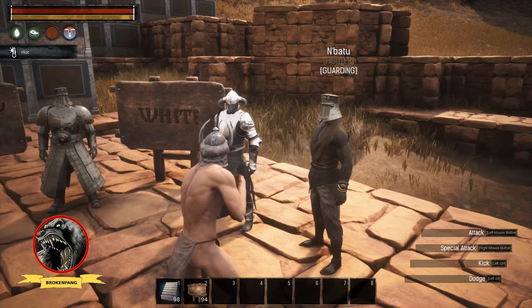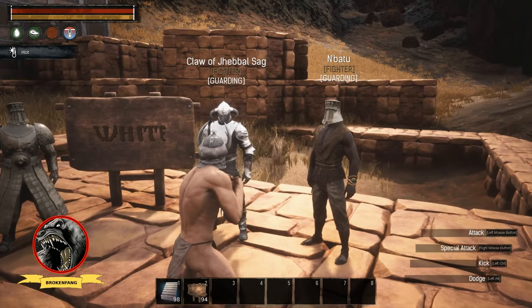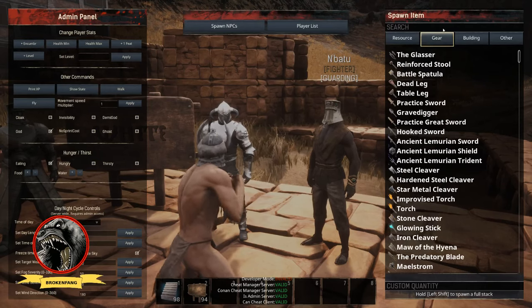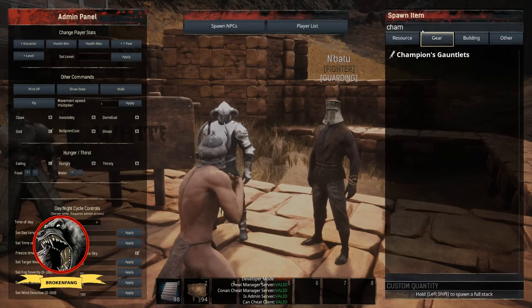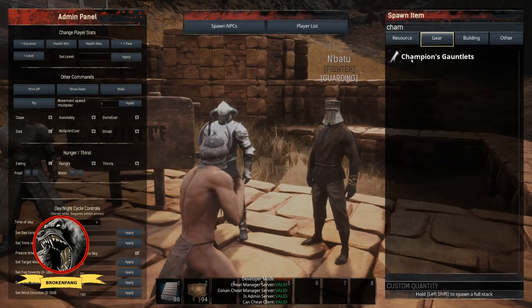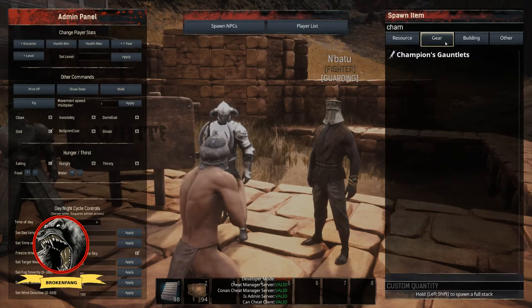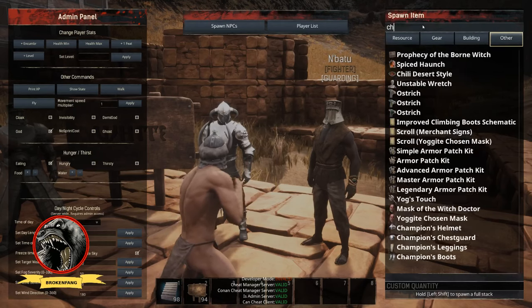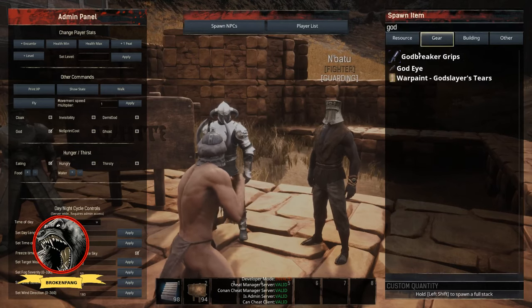Back to my original topic — if a developer or someone from the Funcom team is watching this: if I go into the admin panel, this speaks to attention to detail. If I type in 'champ,' I have gloves. But then in the other category I have the entirety of the rest of the armor set. These should absolutely be together — why are the gloves by themselves and the rest of the armor in the other category? Same thing for 'god' — if I go 'god,' in other you have all four other armor pieces, but the gloves are by themselves.